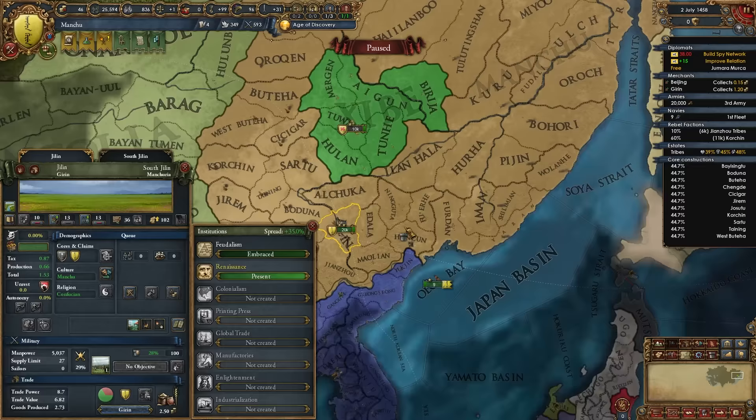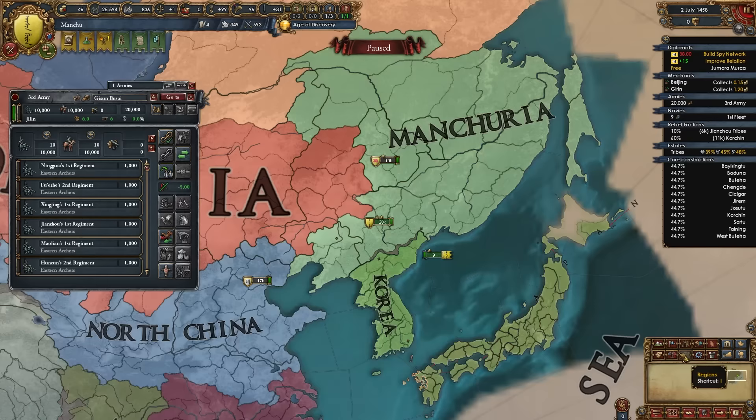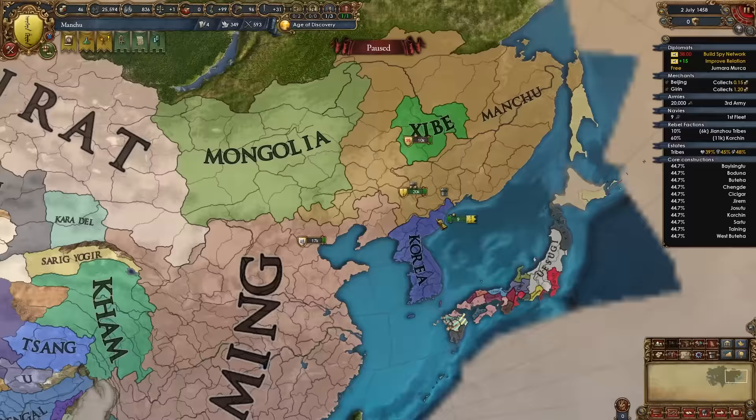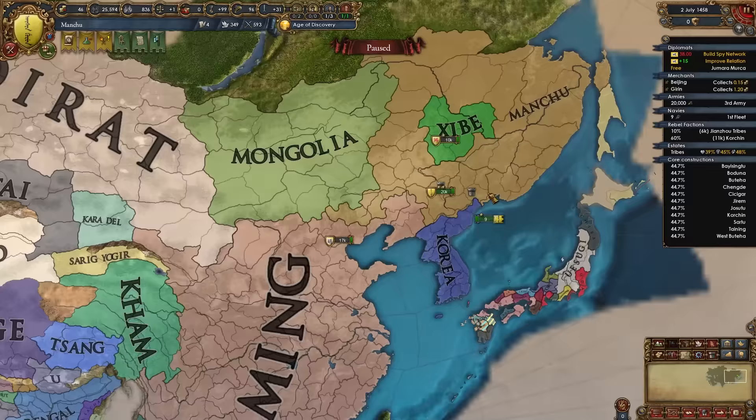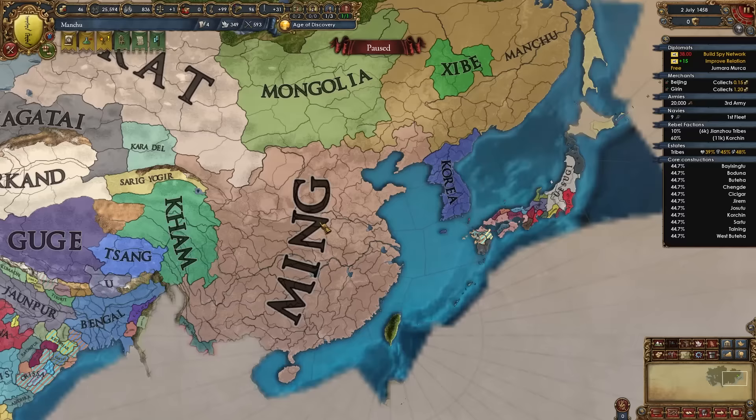After forming Manchu, your capital flips to Jilin. Activate the encouraged development state edict in the state of South Jilin, develop your capital, and spawn the Renaissance. I developed it to 36 — 10 admin, 13 diplo, 13 mil. Once you have enough money and it spreads enough you'll be able to embrace it. By the time you form Manchu you may have dealt with all starting neighbors, so consider whether to push into Korea, Oirat, or Mongolia, or get ready to fight Ming.